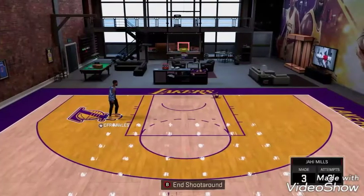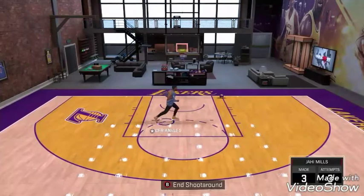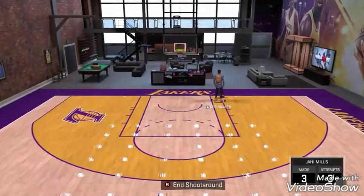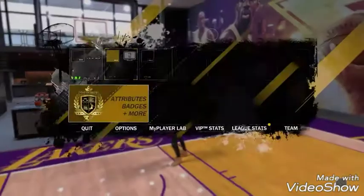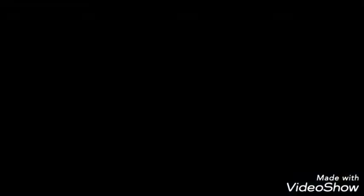Today I'm about to be showing y'all the best dribble pull-up, period — for shot creators, maybe playmakers too, but I'm not sure about that. This dribble pull-up is green like every time. Nobody else talks about this dribble pull-up. I've had this one since 2K17 and it's pretty much green every time. I've been greening people's faces too.